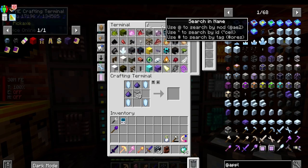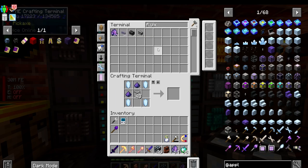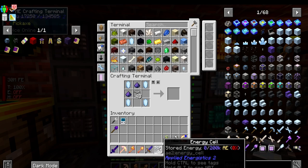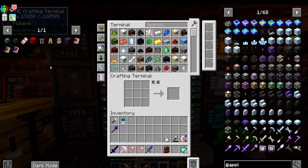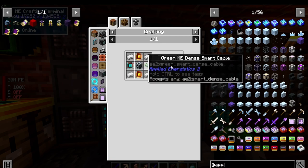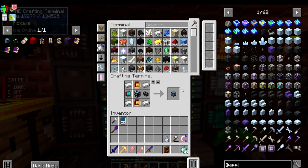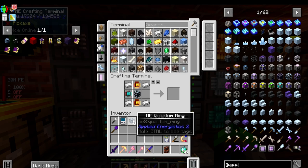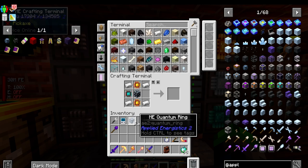We need the fluix dust - don't worry, we'll automate this whole process shortly. Everything is going to be automated. That's actually more than we need, since we only need one per - we need a total of four. I did make a couple of dense cables, that's the perfect amount.